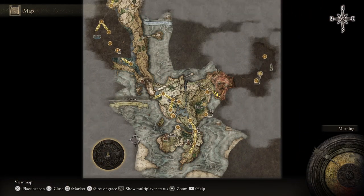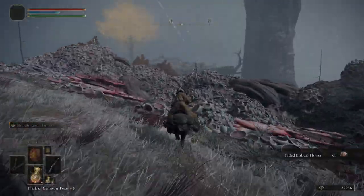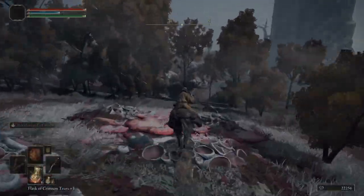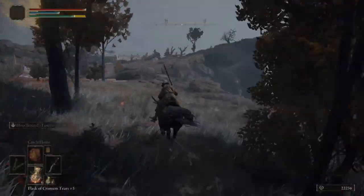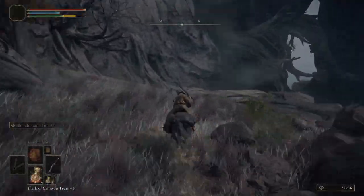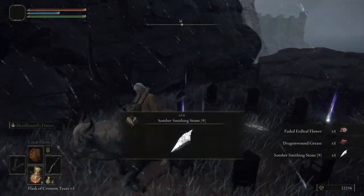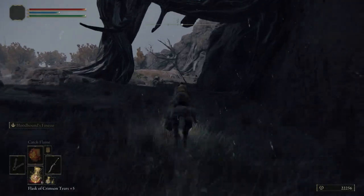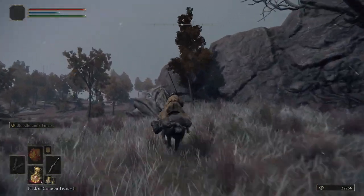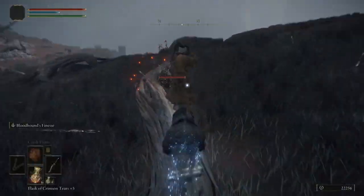After getting Flame Grant Me Strength, warp to Fort Faroth. We're going to be picking up Somber Stones 8 and 9 — we cannot use them yet because Somber Stone 7 is locked behind another mini boss in Volcano Manor. Let's pick up these last two Somber Stones and then head back to the Roundtable to upgrade our Bloodhound's Fang to plus 6.